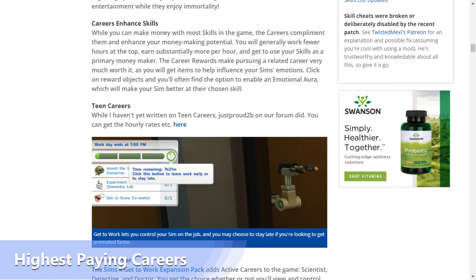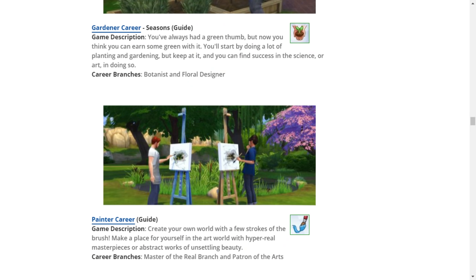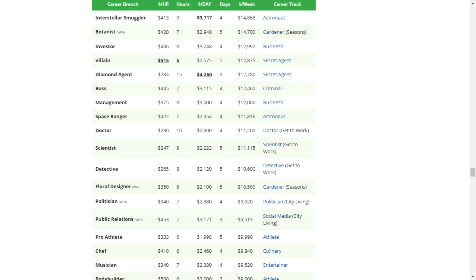With all that said, let's look at the highest paying careers in The Sims 4. We have the career track on the far right and the branch on the left. The two branches of the same career can vary wildly in pay. This table is from my site and will be linked in the description. It lists careers by weekly pay. Gardner is just behind Smuggler, but Gardner's botanist track lets you make gobs off your plants with minimal effort.